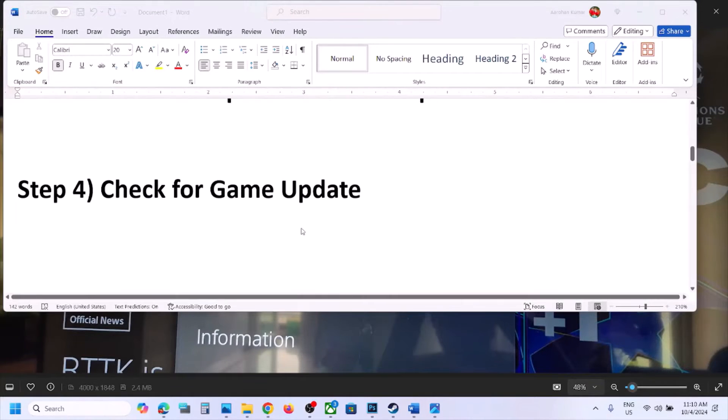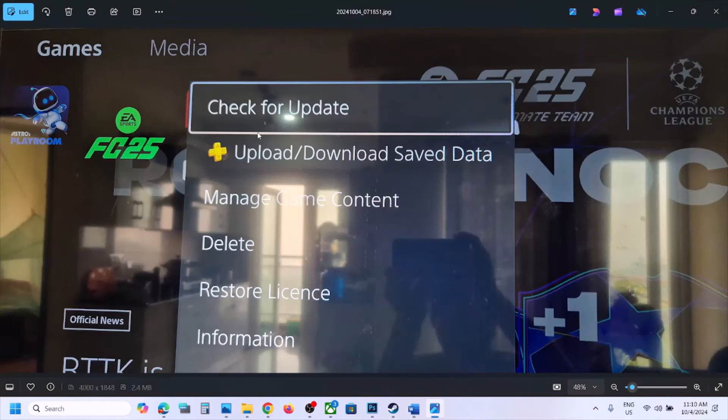The next step is to check for a game update. Go to the home screen on your PS5, select Games, and then select your game. Once you select your game, press the Options button on your controller and you will see the option Check for Update. Update your game, then launch the game and check.